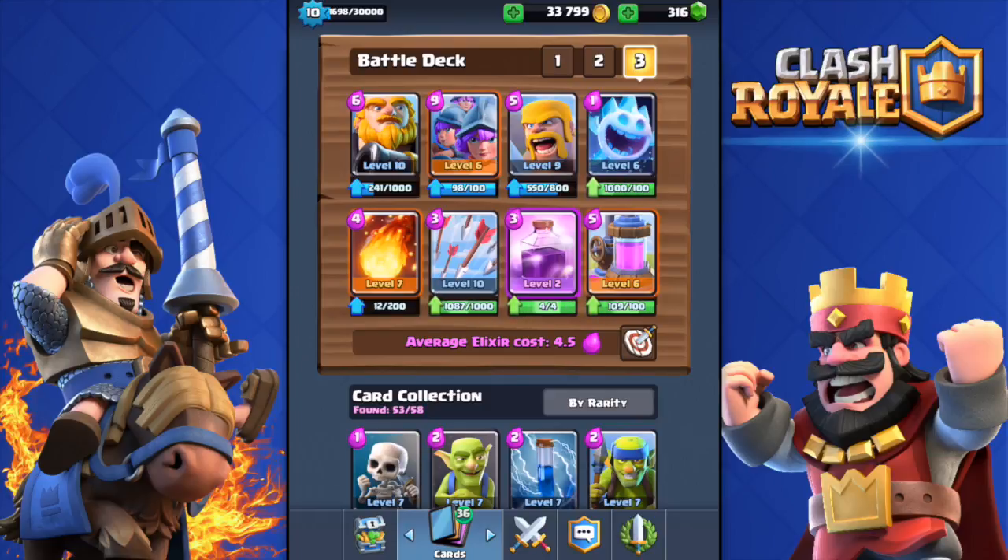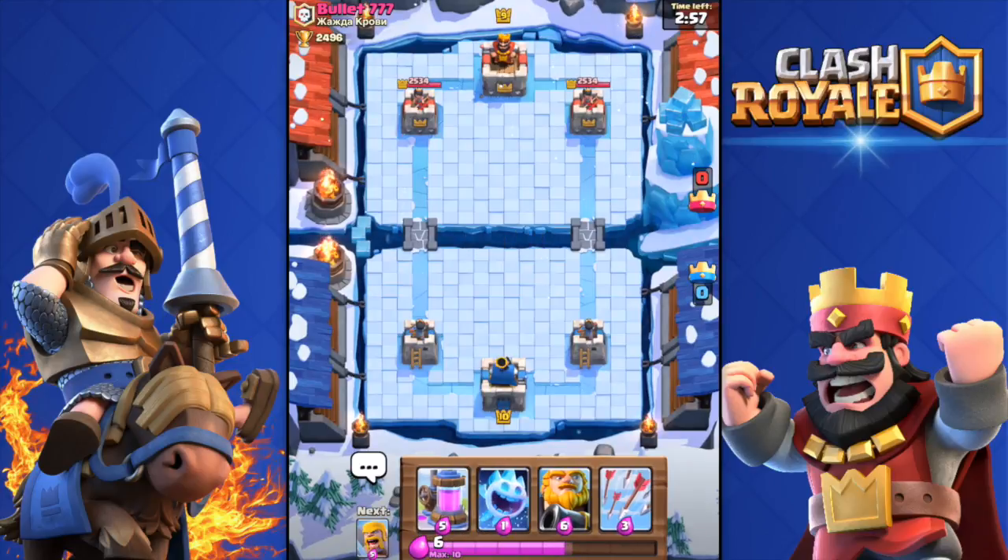This time I'm also using the Triple Musketeers. So along with the Royal Giant and the Three Musketeers, I have the Barbarians, Ice Spirit, Fireball, Arrows, and the Rage spell — it's the first time I'm actually using it. It's really good with the Three Musketeers and the Collector, because this deck is pretty expensive. I feel truly sorry for the opponent who's gonna face the filthy Royal Giant — let's go to some live battles!